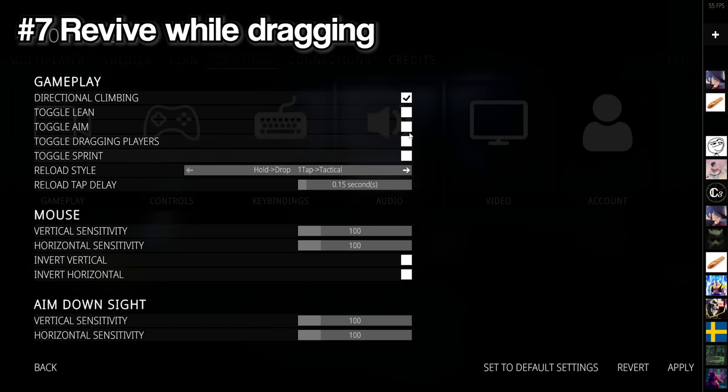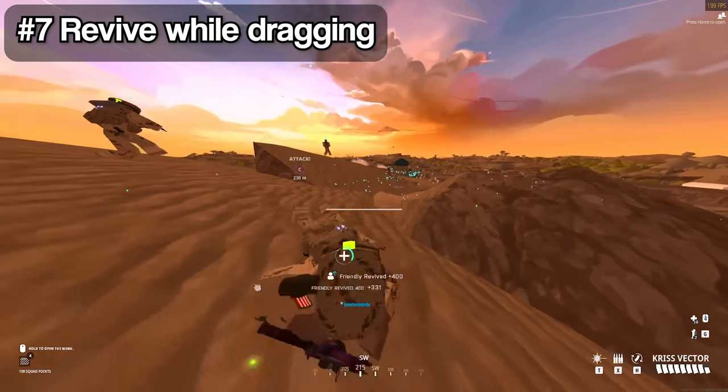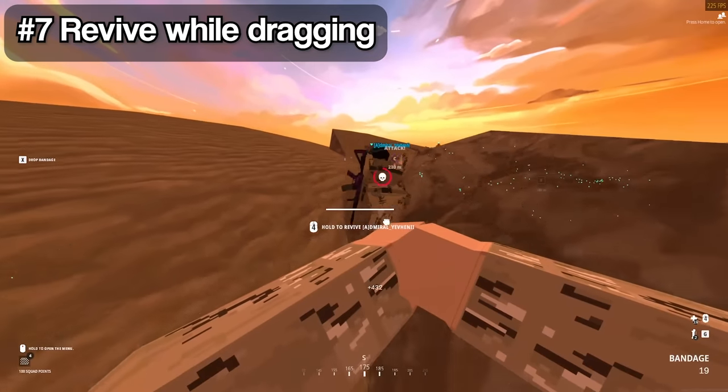By making drag hold instead of toggle and setting your drag to the same key as revive, you're able to hold down the same key to pull your friendly away from combat, yet revive them without any waste of time.